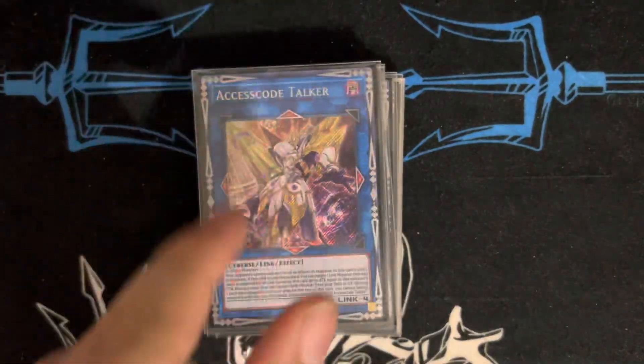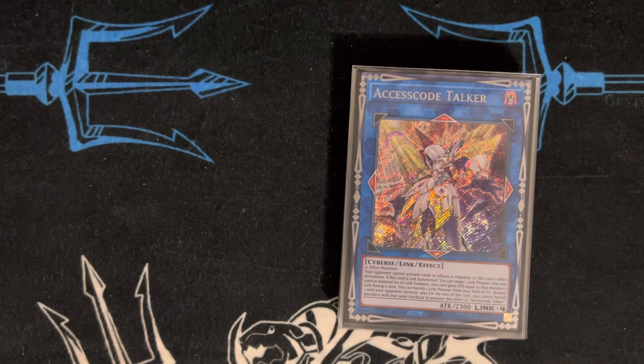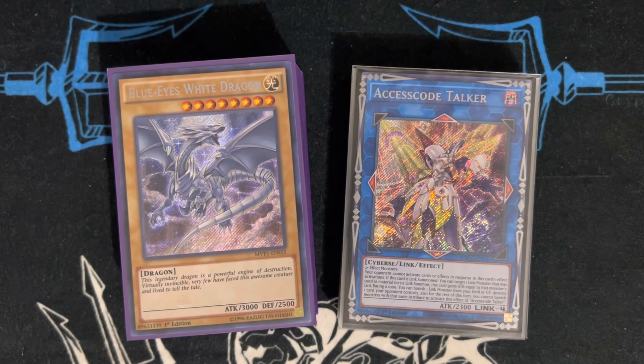I'm playing the Access Code Talker package with Halqifibrax, Selene, and Access Code Talker. Honestly I've never summoned Access Code Talker in this deck because games are usually over before then, but you never know. That was my True Light Blue-Eyes deck profile — let me know what you guys think in the comments. I have BODE cards coming in; I'm not excited to play any of the new decks, but I'll profile them. Don't forget to like, comment, subscribe, check out our latest videos, and hopefully I'll be bringing you content more consistently.